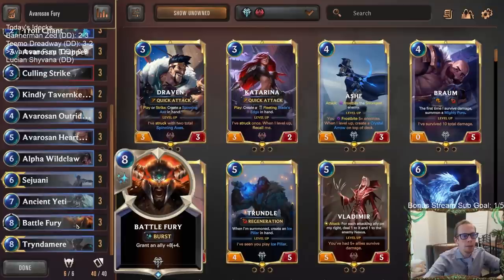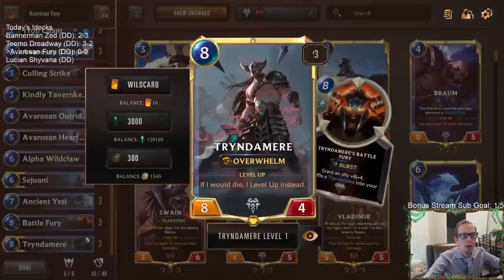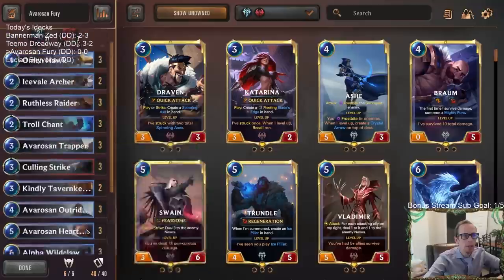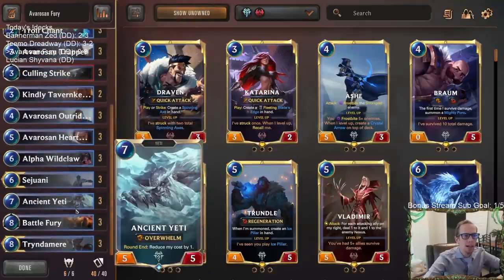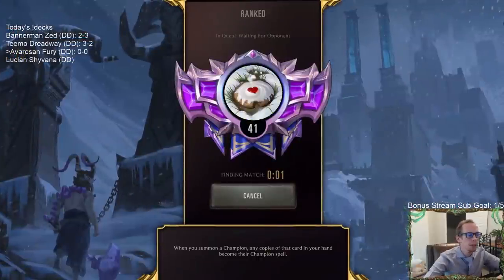For our fury finishers we have three actual Battle Furies at the top end, and Tryndamere's champion spell can get us even more Battle Furies to just finish games super fast. Let's see how we do with Avarozen Fury - we're going to play our five games in ranked.